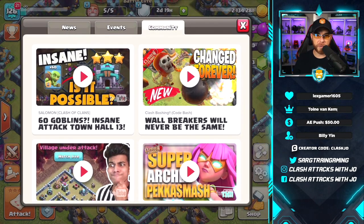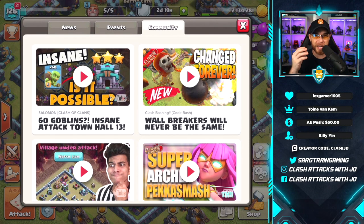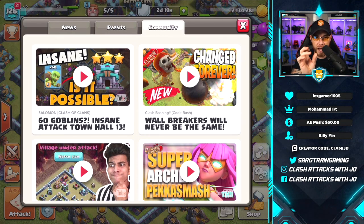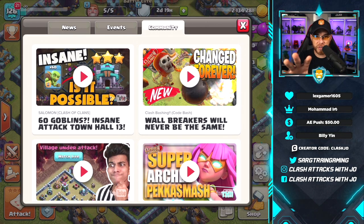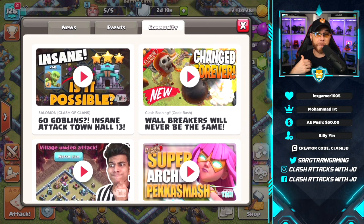Another change is to the user interface inside the community tab. The 'For You' tab is being removed from the game — that was where Supercell shared videos they felt were worthy for the general audience. Now we just have the news tab, events tab, and community tab. The community tab features videos from enrolled Supercell creators. I sometimes forget this tab exists, but I might start uploading videos there.